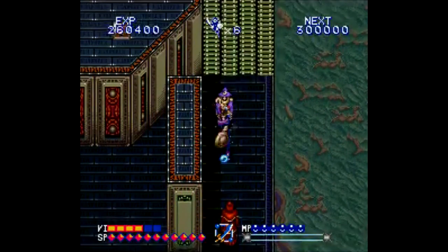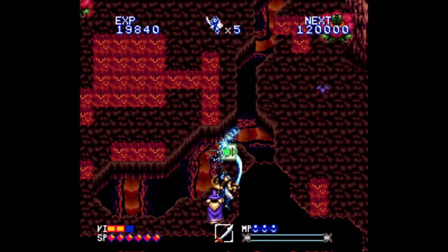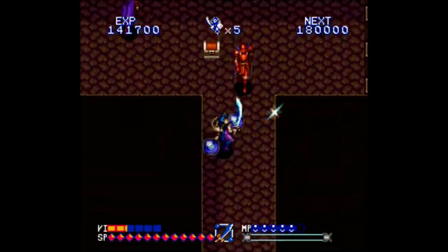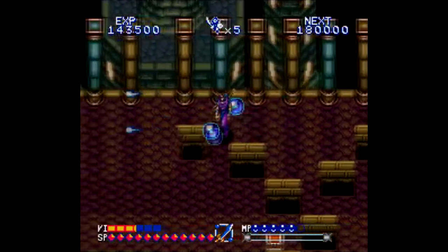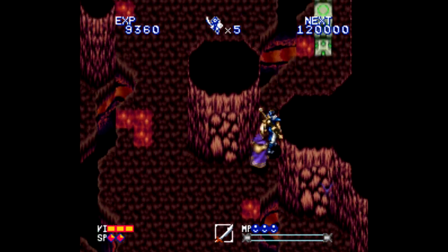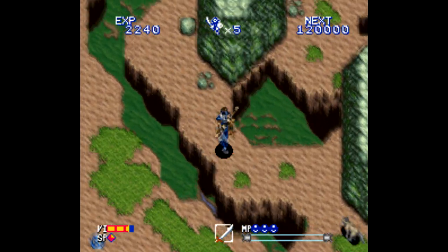I remember playing this one in high school on an early version of the ZSNES emulator. Alcahest comes across as an amalgamation of a bunch of action RPGs and top-down action games, among other things. I get a big Soul Blazer vibe from this one, but it's also got elements from games like Magic Sword, Illusion of Gaia, and Secret of Mana. I compare it to Soul Blazer in particular because of the enemy design and the wonky hit detection that works both with you and against you — I mean, okay, I wasn't exactly aiming for that enemy, but that works.